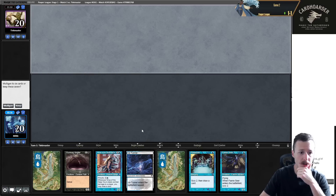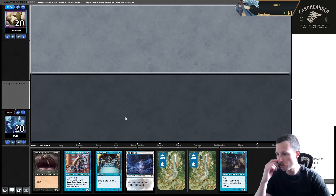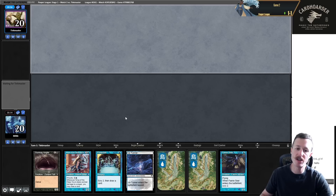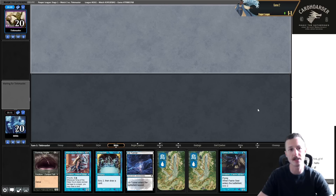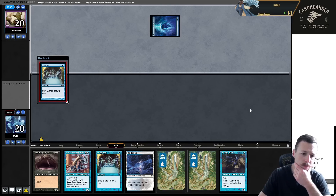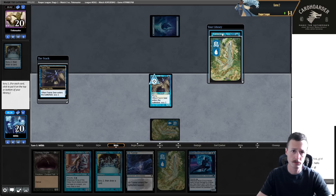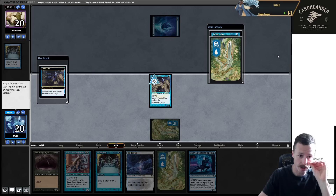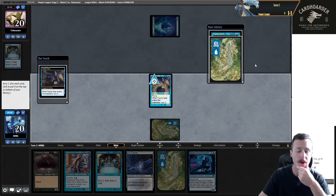This draw is incredible - turn one Faerie Seer, turn two Ninja if they don't have anything. The artifact lands they're playing mean they cannot have Snuff Out in their deck, because otherwise they'd play Ice Tunnel. Why do they have artifacts? Those lands are indestructible, maybe against Ponza, but then you open yourself up to artifact exile. Another Faerie Seer is not necessarily bad - if they kill this one I might want a second. It's pretty close, I think I can bottom it.